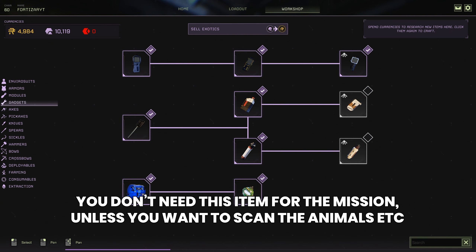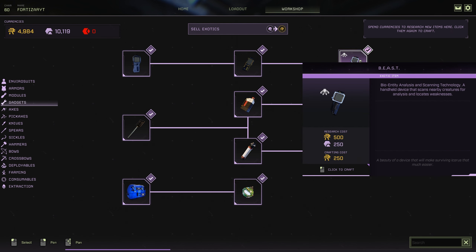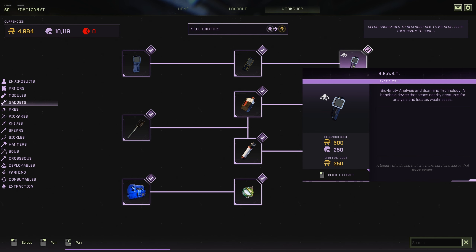There's one item I'd recommend you drop with straight away and that is the beast module. This is going to cost you 500 ren and 250 exotics to research and 250 ren to craft. The beast module is a bio entity analyst and scanning technology — a handheld device that scans nearby creatures for analysis and locates their weaknesses.